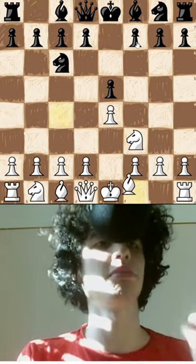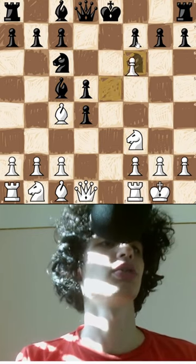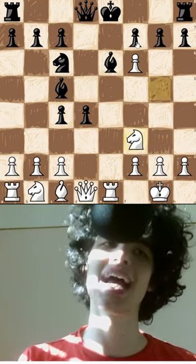In this game he's going to demonstrate how to play an Italian game with the white pieces. This is called the Max Lange Attack and it has been played before.